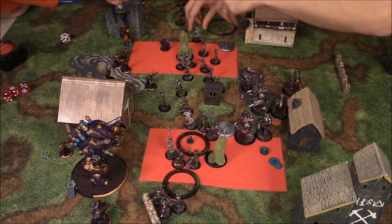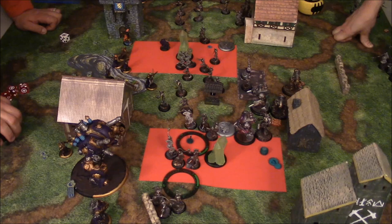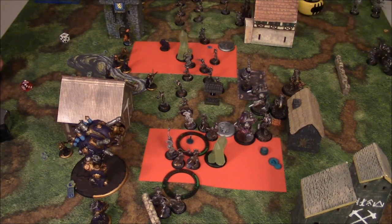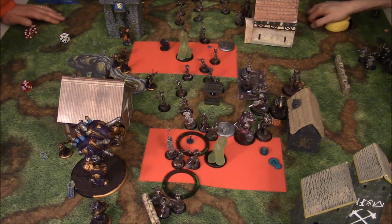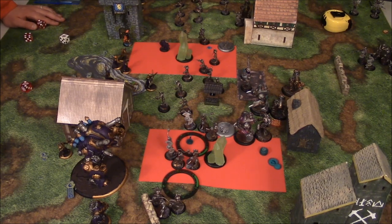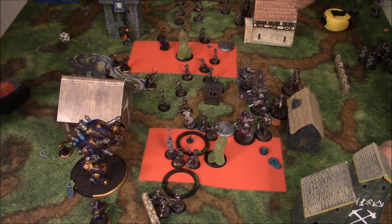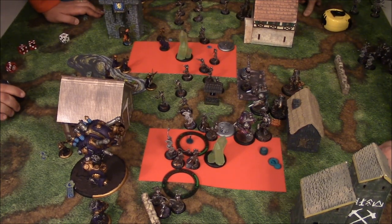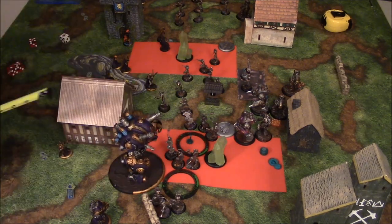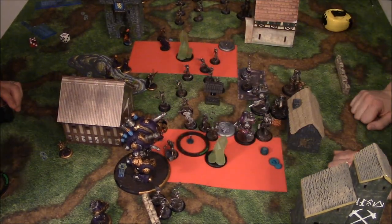Now we're on turn two for Signar. He starts off with Gorman throwing in an acid bomb, killing two or three guys and putting another corroded — pretty good. He's not looking for scenario points on this second turn; he wants to eliminate entire units. The angels on the bottom — he was able to pod two of them earlier, so if he kills the last one, they're gone. The angels at the top are pretty close to wiped out as well. The spray guys are a big worry because with the solos re-rolling hits, that can be a pretty big deal.